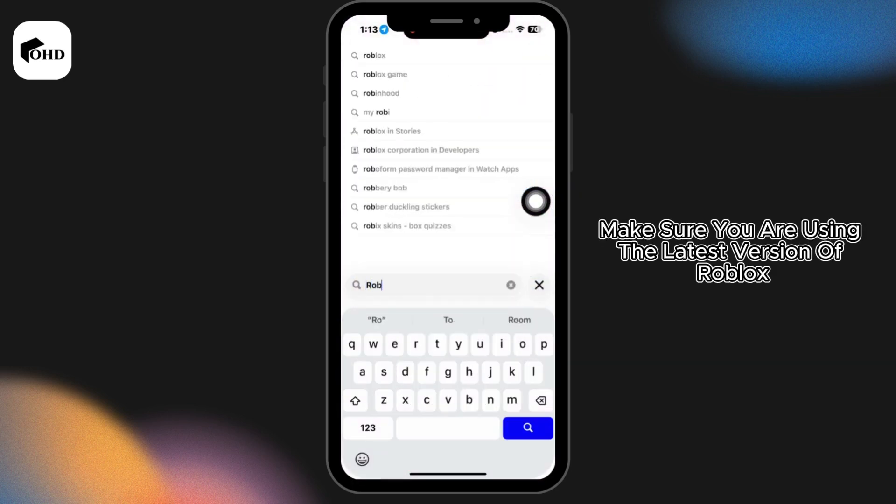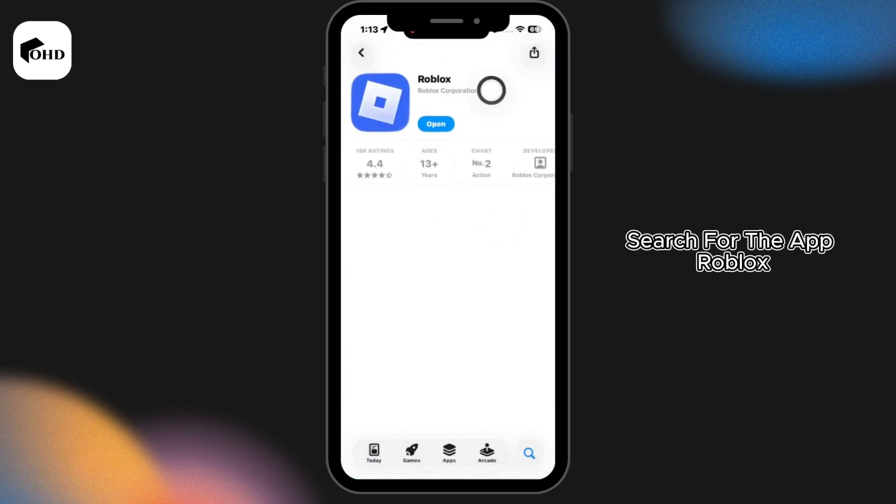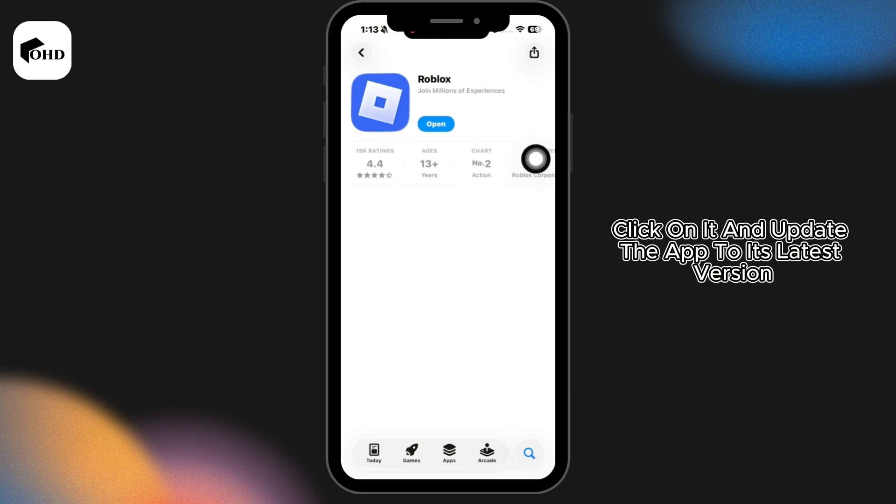First, make sure you are using the latest version of the Roblox app. To check that, launch your App Store or Play Store, search for Roblox, and if you find the option to update, click on it and update the app to its latest version.